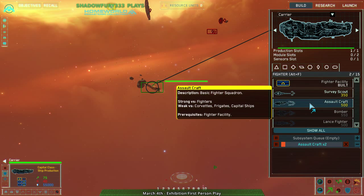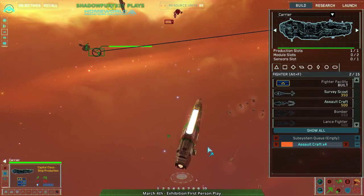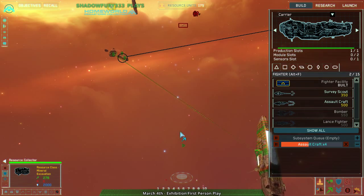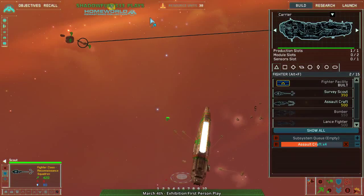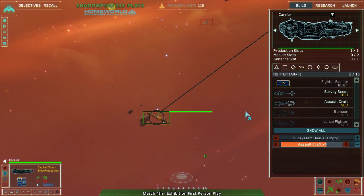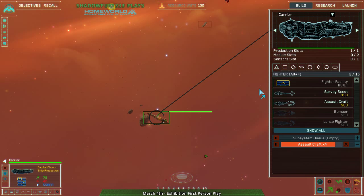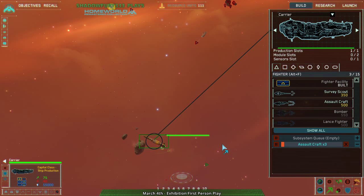Go to assault craft — I need to kill things. The counter scout finds nothing. Did they not scout? They have their fighter facility — exact same game as last time, except this time I have fighters. Actually this time I have research — I can get fusion bombs, I can get bombers. Interceptor comes out as I get my assault craft. Now I am on point, or at least a little bit more on point.